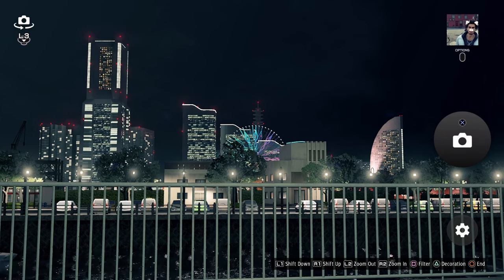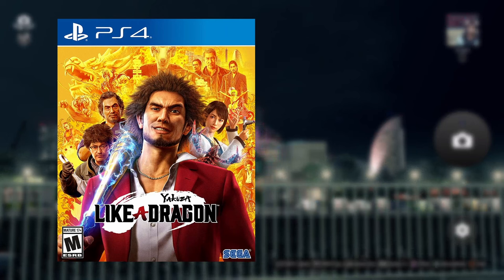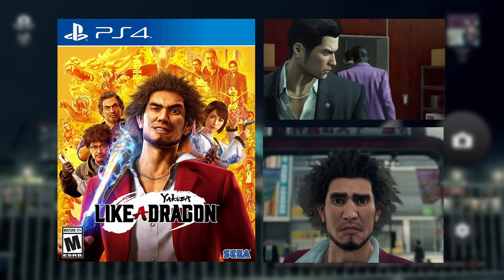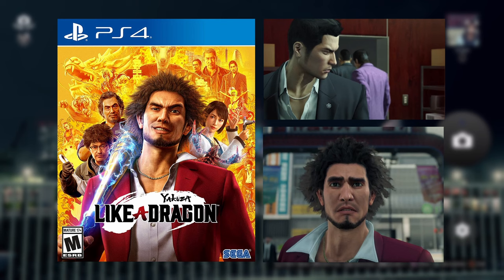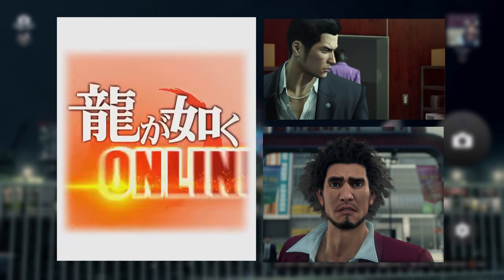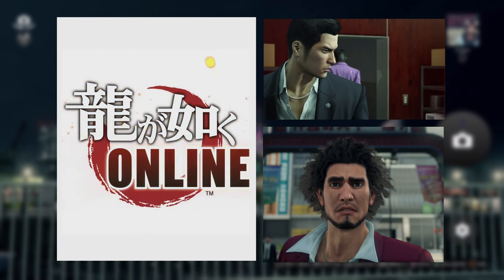Yakuza: Like a Dragon came out in both Japan and North America on the PS4 on January 10th, 2020. It's the seventh main installment in the Yakuza series, and the first developed as a turn-based RPG. In contrast to the other games in the series, it shifts focus from Kazuma Kiryu to a new protagonist named Ichiban Kasuga. Ichiban was first introduced in the 2018 mobile game Ryugaga Toku Online, a freemium collectible card game and spin-off.